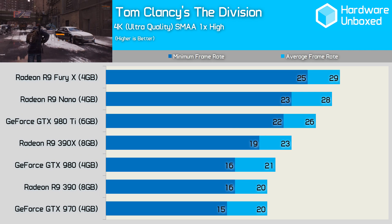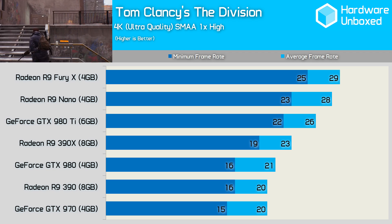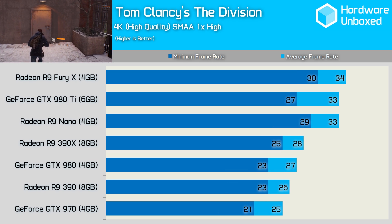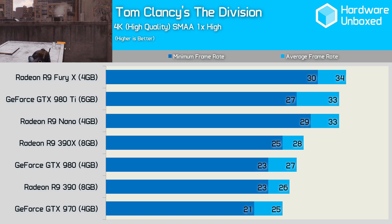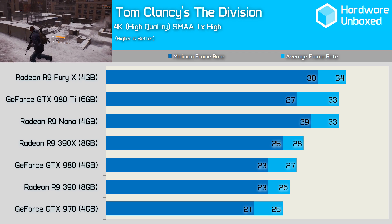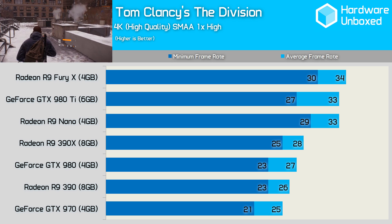Given what we've seen so far, it wasn't expected that we'd find playable performance at 4K using a single GPU solution, and that's exactly what we found. The Fury X came out on top with a 29 FPS average, while the GTX 980 Ti was good for just 26 FPS. Reducing the quality preset at 4K from ultra to high afforded the Fury X around 17% more performance, and the GTX 980 Ti 27% more performance. Still, with average frame rates for these high-end GPUs just over 30 FPS, those hopeful for 4K gaming in The Division with a single GPU would need to lower the quality settings quite a bit.